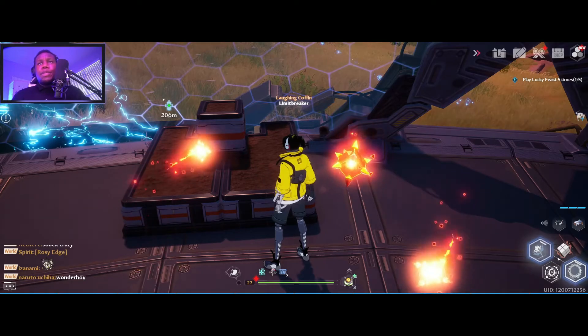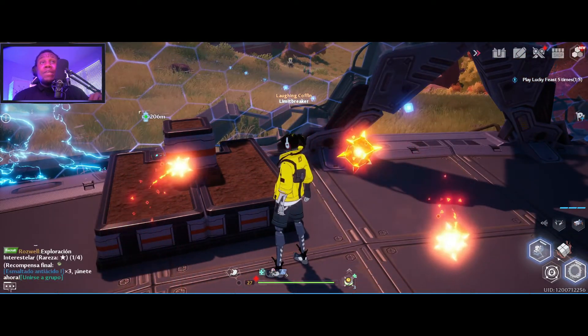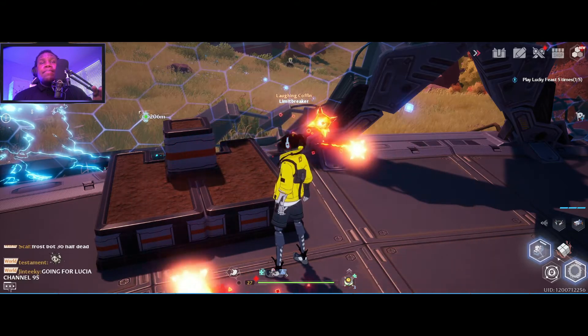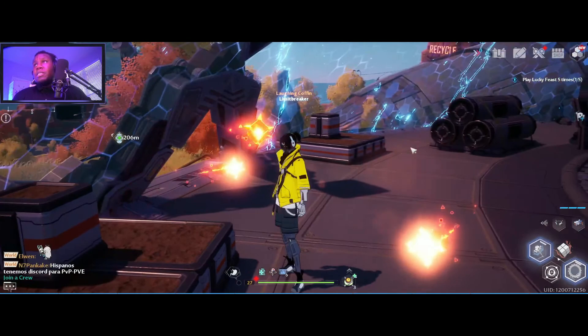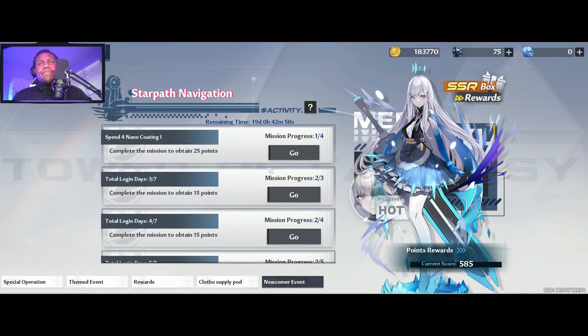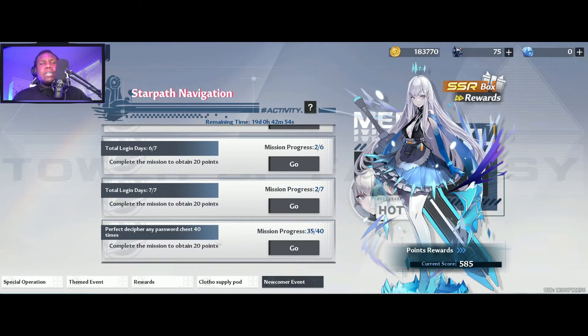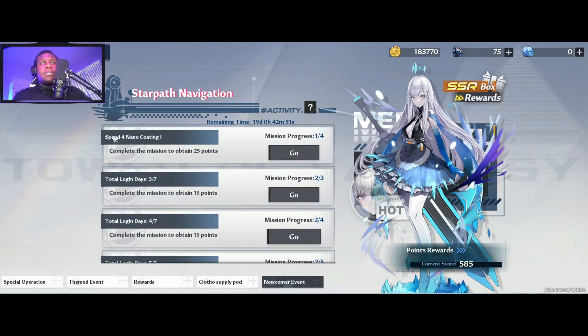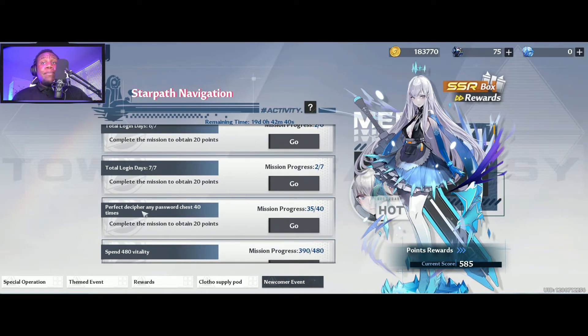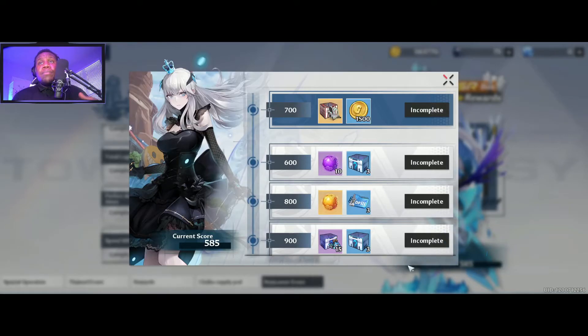The last few things I want to discuss are your star path — which is really good for getting your SSR — as well as completing the star path and the clock pod. Let's say you get in here and you're like, how do I get my SSR? You go to this newcomer event. You can see all the missions sitting here — get some nano coding, do perfect deciphers for any password chest 40 times. You get points, and essentially you get your SSR at 700 points at the top of your page.